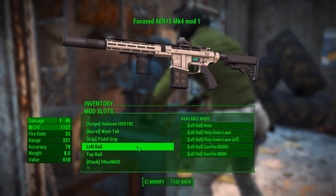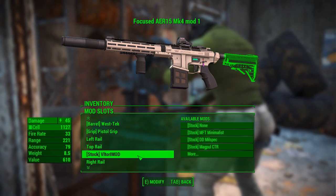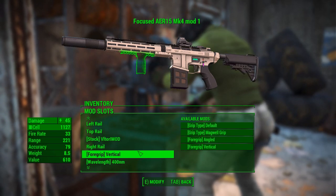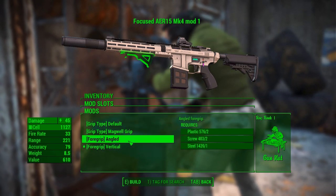We have two grips, there are different rail attachments — both laser and flashlights. A number of stock options. The foregrip can be changed or removed entirely.